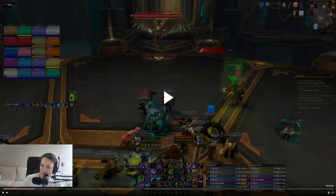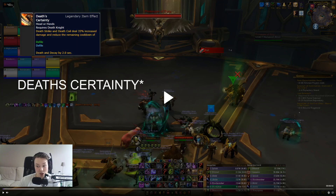Hey guys, Vice Blump here bringing you another Mythic Sepulture of the First Ones Unholy guide. Today we're taking a look at Prototype Pantheon — this is another rank one kill I got. I'm running the fabled Defile Night Fey Death's Reach build. For legendaries I used the Unity as well as Death's Reach, which makes Death Call give more damage and reduces the cooldown on your Defile, Death's Due, or whatever you have available.